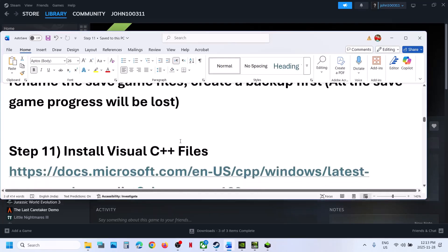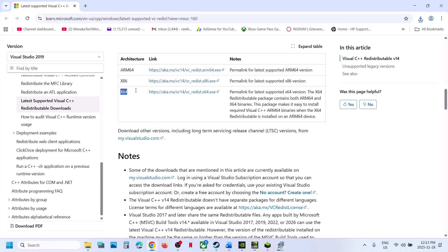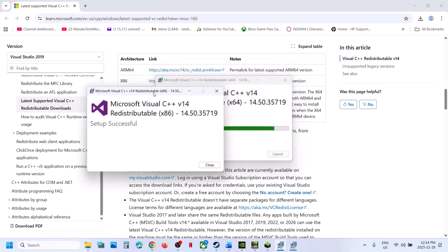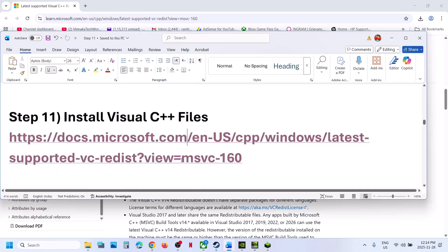The next step is to install the Visual C++ redistributable files. Open the provided link, which will take you to the Microsoft website. Scroll down and download both the x86 and x64 versions. Run each exe file — if you see a Repair option, click Repair; if you see Install, click Install. Once both files are installed, restart your computer, then launch the game and check.